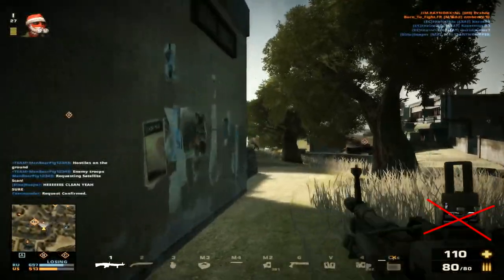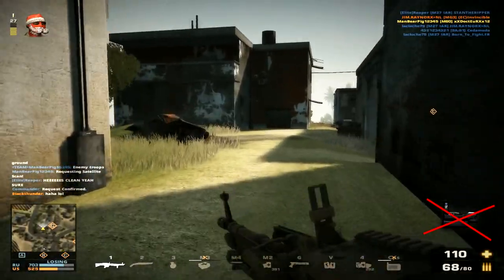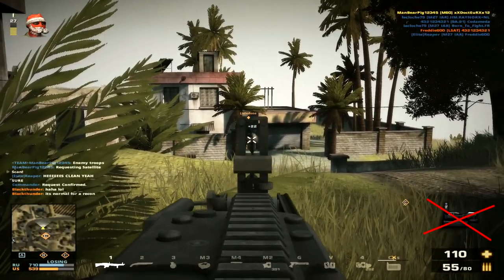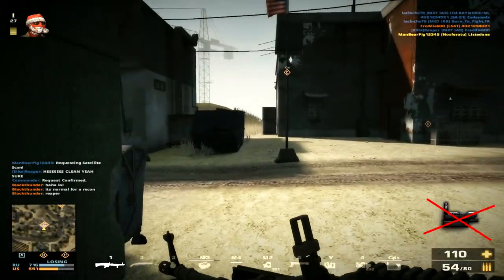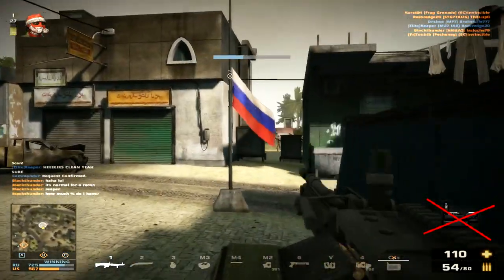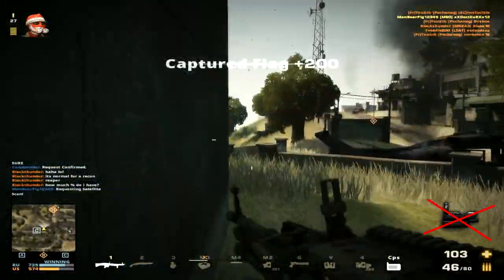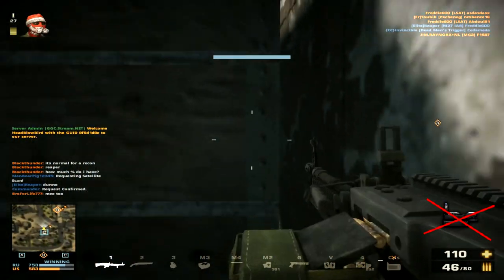The ammo count of the M60 is nothing out of the ordinary — it carries 80 bullets per magazine with 2 magazines to spare, giving a total of 160 bullets. This is pretty good, and you can buff it up with ammo attachments such as extra mags, casket mags, or Viper mags. The 160 total bullets is quite a lot to keep you going, and guns like the QBZ and the M249 SAW have exactly the same ammo count.